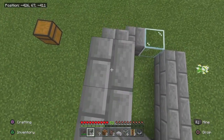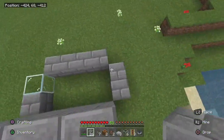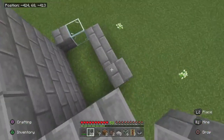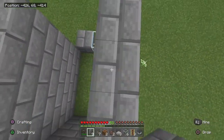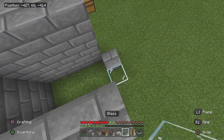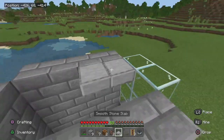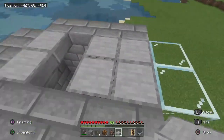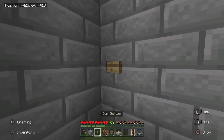Now we're going to build this outer wall up four blocks. Don't worry about the glass right there — we'll get to that in a second. Go ahead and do this on all three sides. Then we're going to fill this in with glass just like this.